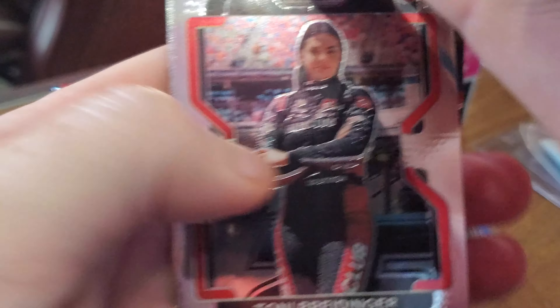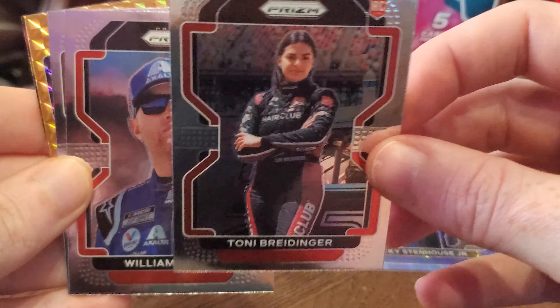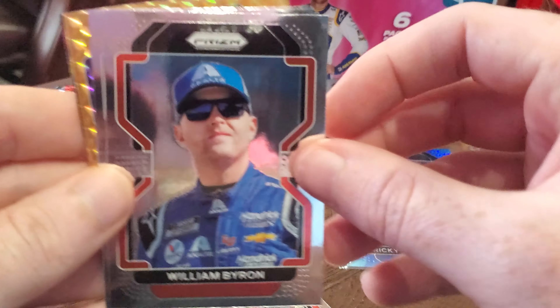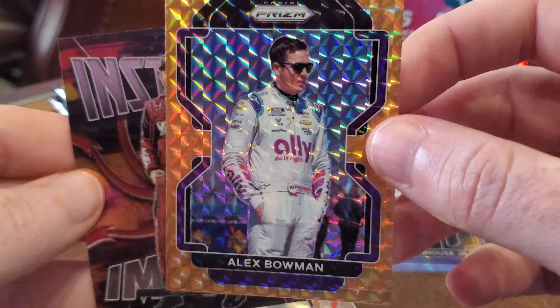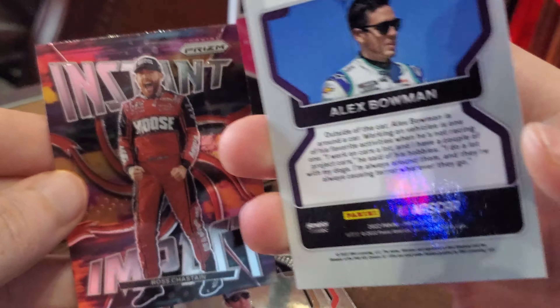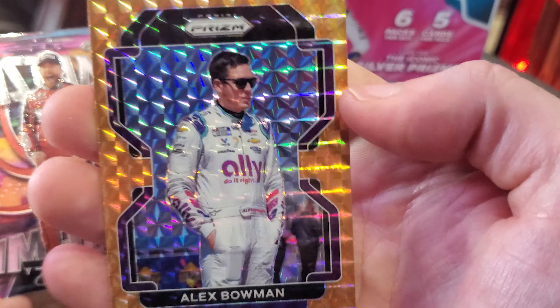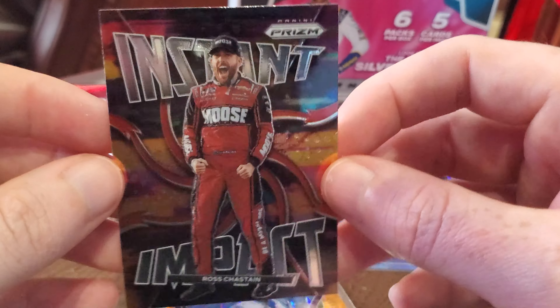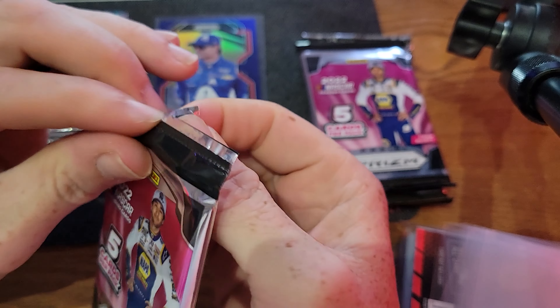Jeremy's second pack: Brennan Poole rookie card up front — obviously just base, still nice. William Byron, Eric Almirola, Alex Bowman — this looks like an orange parallel, not numbered but pretty cool. And then Instant Impact Ross Chastain — fitting, especially at Martinsville, that was an instant playoff push. Sweet card.